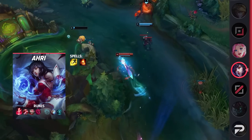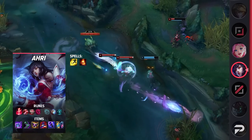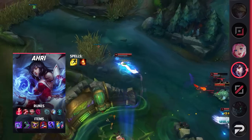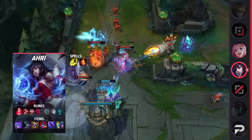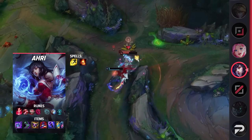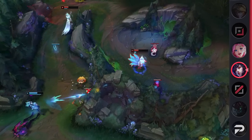Diving into her build, you'll be taking Flash and Ignite as your summoner spells. You can also opt for Teleport if you're afraid you'll fall behind, but we wouldn't recommend it. As for your runes, you'll be taking Electrocute, Taste of Blood, Eyeball Collection, Ultimate Hunter, Minion Dematerializer, and Cosmic Insight. These runes will give you nice burst damage, wave clear, and scaling. Finally, your items will consist of Luden's Tempest, Sorcerer's Shoes, Shadowflame, Rabadon's Deathcap, Void Staff, and finish off with either Zhonya's or Banshee's Veil.